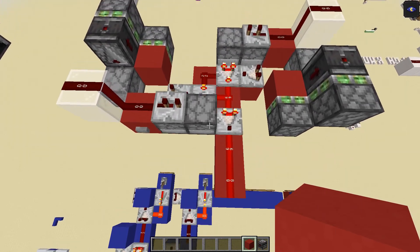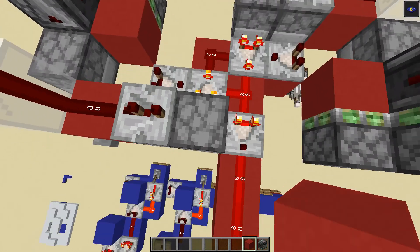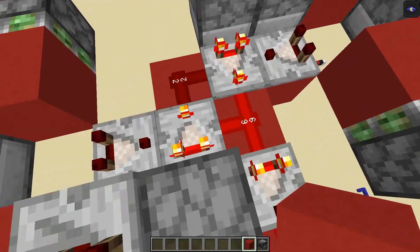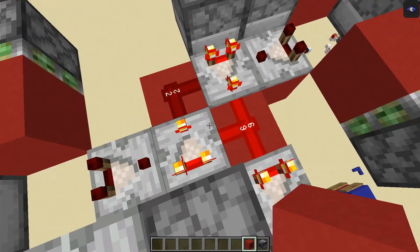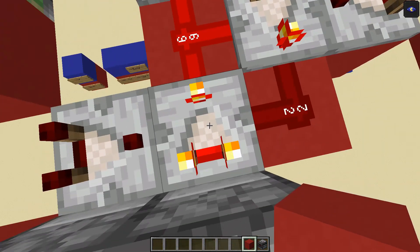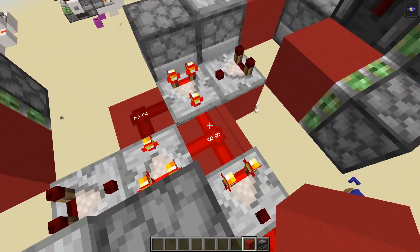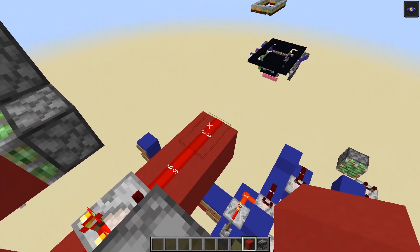How does it manage this? These droppers have items in them which create a signal strength of 11 reading through this comparator, and both of them are equal. We have a kind of infinite loop: 11 minus a signal strength of 9 is 2, then this comparator reads 11 minus 2 is 9, and it goes in an infinite loop preserving the signal strength — which reads out an 8 here because this is reduced by 1.